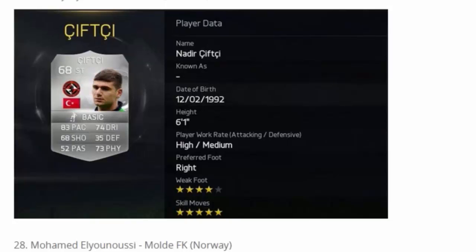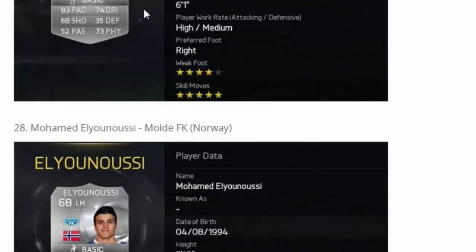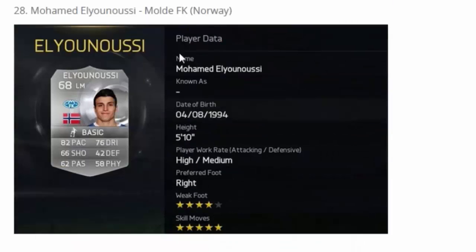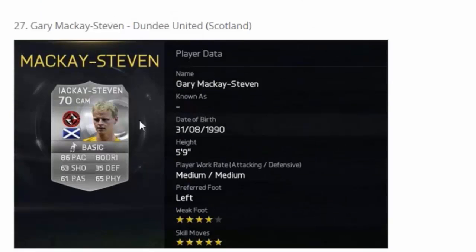Sifto is a striker with 83 pace and 74 dribble. I think he's in the Scottish League, so you can probably link him up with McKay Steven who I think is also a five-star skiller this year. He's six foot one so he may be like a silver Elbrow. Then we have Elianu, a Norwegian five-star skiller — good pace, left mid, decent dribble, okay shot, but I don't reckon he'll be that popular as a silver.